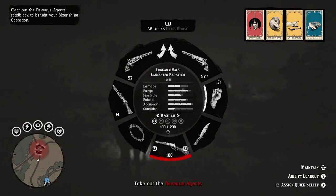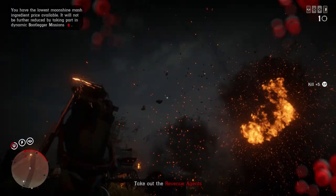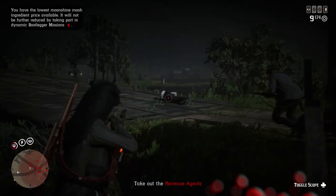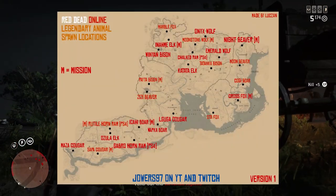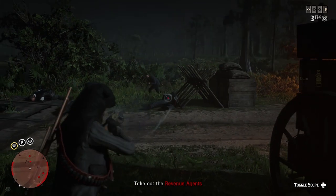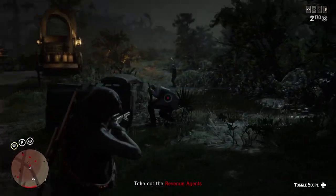If you want to see any more content from me, I am streaming over on Twitch — there'll be a link in the description down below. There is also a Discord channel. We've been updating the Discord a lot, and the big highlight right now is that we have a legendary animal map which shows you where you can find these animals within Free Roam. It doesn't guarantee that they're going to spawn in, but now you know the exact locations. There's a link in the description to the Discord as well.